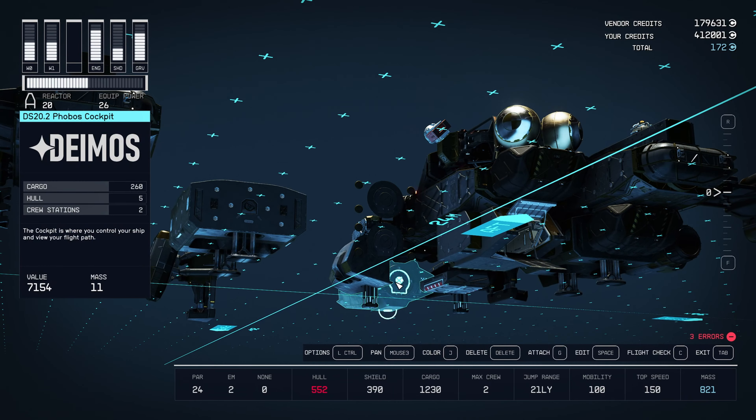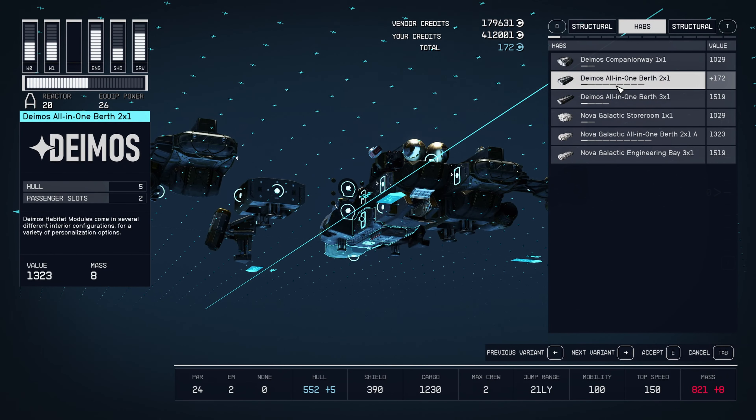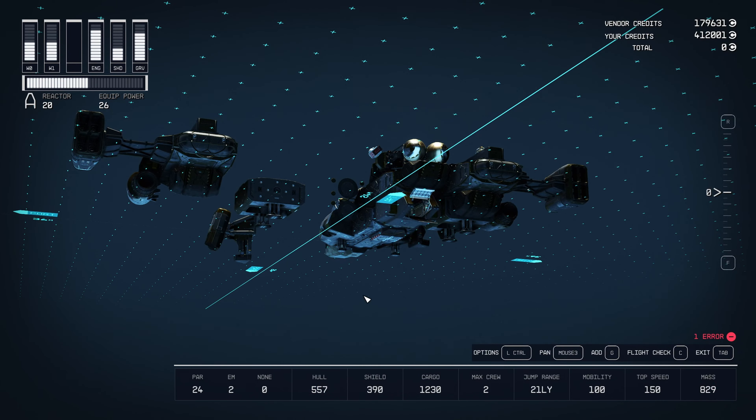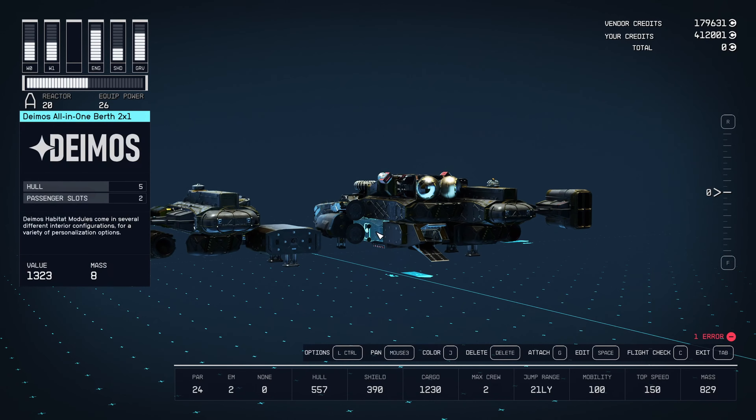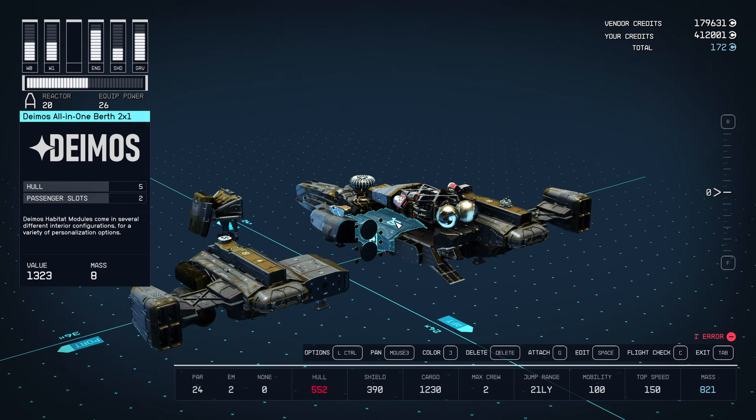I'm hovering over this, pressing G, and going to Deimos all-in-one berths — and I went all-in-one, so I'm gonna put that there. With that here, I no longer need these living quarters. So I'm gonna get rid of that and put an armory back here because this ship started with an armory and I kind of like the idea of displaying weapons. Put whatever you want.